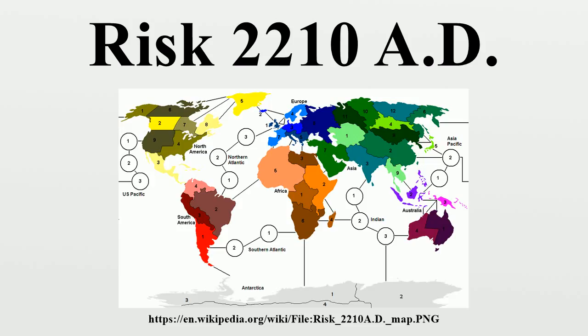Players divide their total number of territories, regardless of type, by 3 and receive that number of mods rounded down to the nearest integer. If this result is less than 3, round up to 3 mods. The score chart is designed to aid players in this task. Additionally, players receive colony bonuses by occupying all the territories in a land, water, or lunar colony at the beginning of their turn, similar to continental bonuses in classic Risk. These mods are dispersed among the player's controlled territories as he or she chooses. Players also place one mod on each territory that contains a space station they control. Players receive energy equal to the number of mods received at this point in the turn.